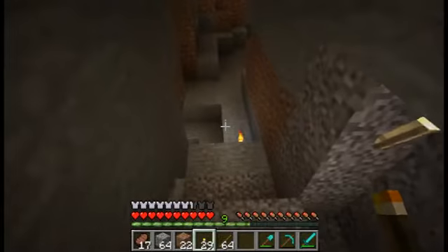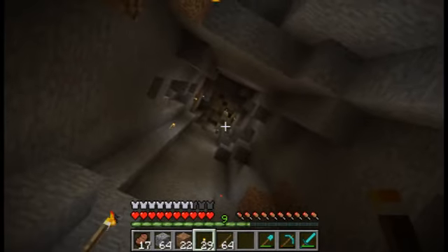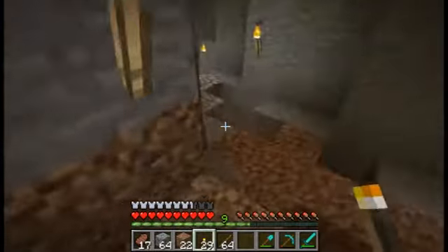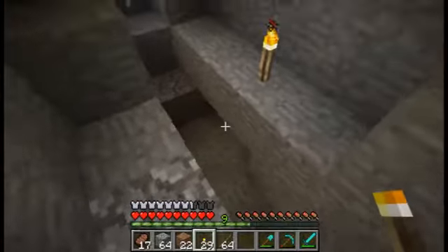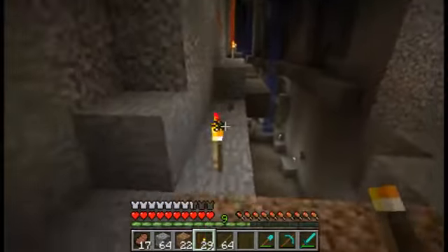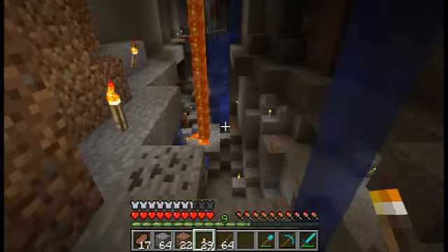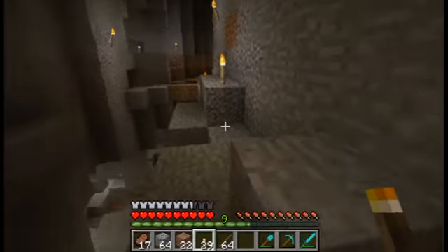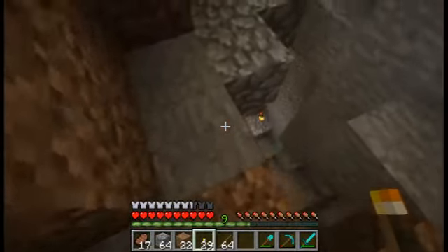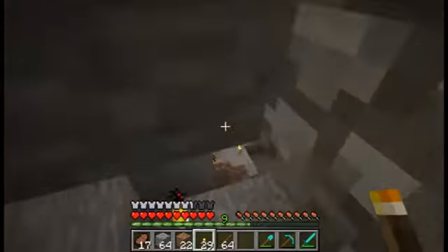Heading off down in this direction, I found — I'll show you what I found in a second. That goes all the way up to the surface, and as you can see there's some sand up there. What I found down here was a large ravine, which I spent quite a while exploring and lighting up, trying to make that area safe. I think I can get down there — I certainly wandered back up here and got back out through that cobblestone.